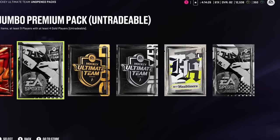We're going to be putting two packs on the line. I got two of these Jumbo Premium Packs, one for each game that we're going to be playing. If I win, I keep it. If I lose, I discard everything inside.